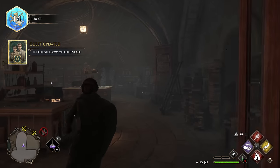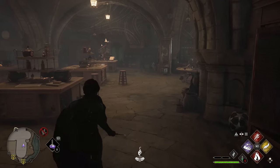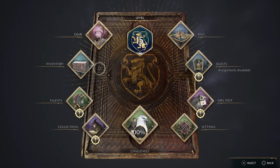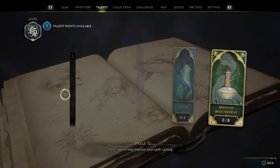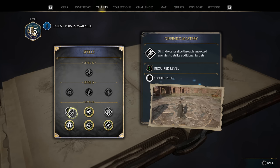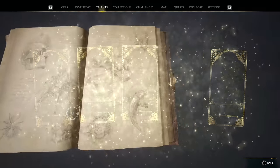150 XP! We got a talent point as well — let's get it, and we're level 15! Let's go ahead and use this talent point. I'm going to see — hold on, spells — I'm going to get this one. I saw this early and I was like, alright, multiple enemies — don't mind if I do.